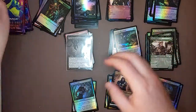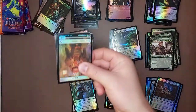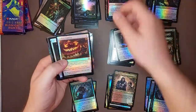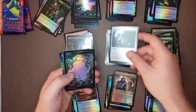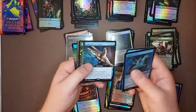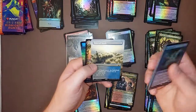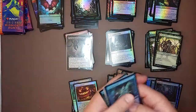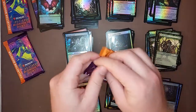Wouldn't that be crazy if I got another one? So the other two collector boxes were kind of garbage. This is looking to be a little bit different. Now, I don't know if I'm going to make my money back — I need to make at least $140 after fees to break even. Probably not going to happen. Deserted Beach — hey, we got another one. This box already seems like I'm getting more lands than anybody else that I've seen.